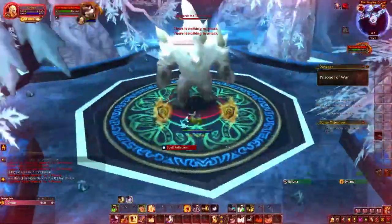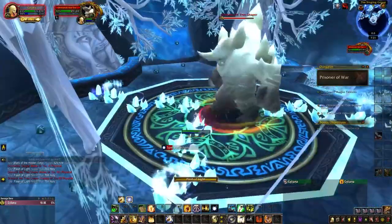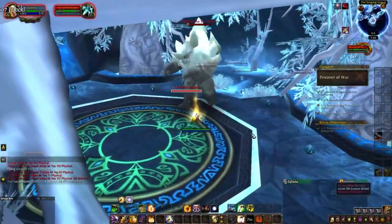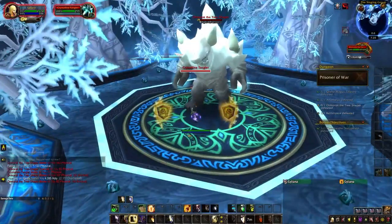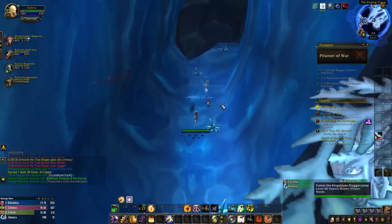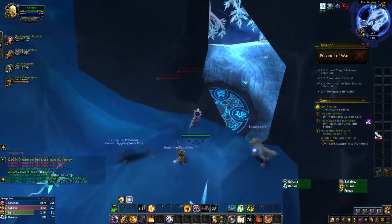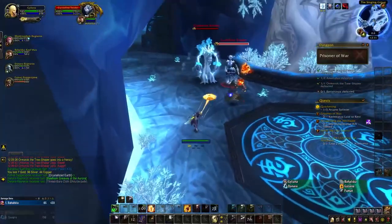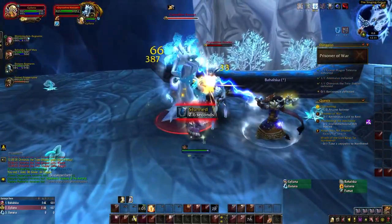On Heroic Mode, Ormarok will also periodically summon Crystalline Tanglers, which are small adds that root players upon landing a melee attack. When they spawn, everyone in your group should immediately swap to them, as getting rooted can lead to a player being comboed by the Crystal Spikes. After Ormarok has fallen, head up the tunnel to the left and drop down towards the exit of the Singing Grove. Before reaching the final boss room, you'll have to dispatch one final pack of Crystalline Keepers and Tenders, as well as a Crystalline Protector which blocks the exit.